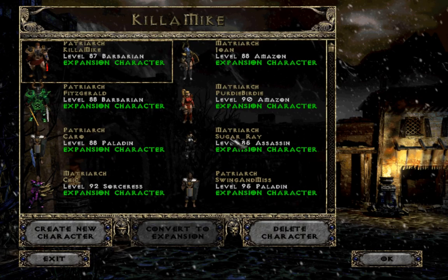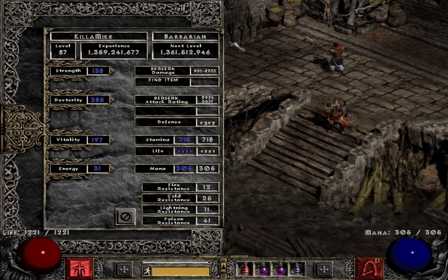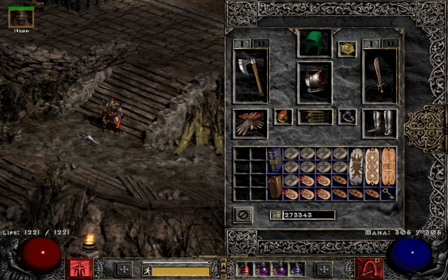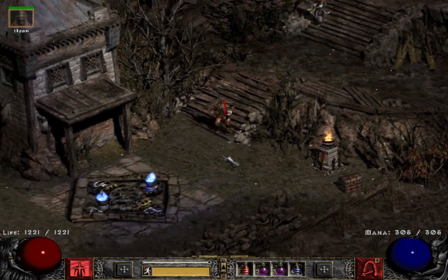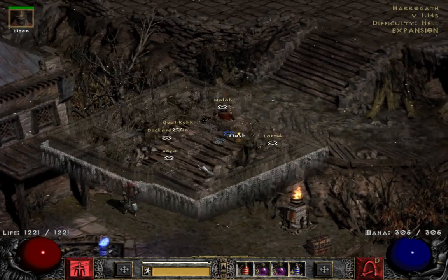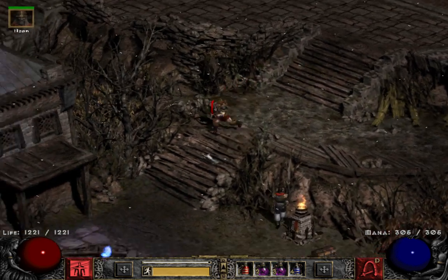This is a video of my level 87, soon to be level 88 barbarian. This is commonly referred to as the pitzerker, but basically it's a magic finding barbarian that uses berserk. I've been using it to run Pindle a lot, and I've also been doing the pit, but I'll get into it.